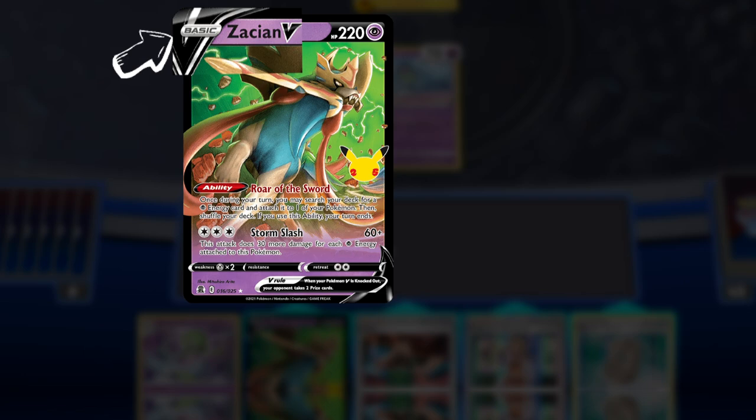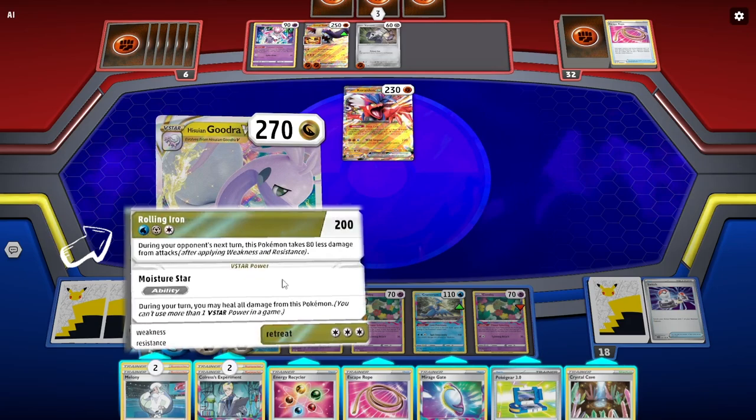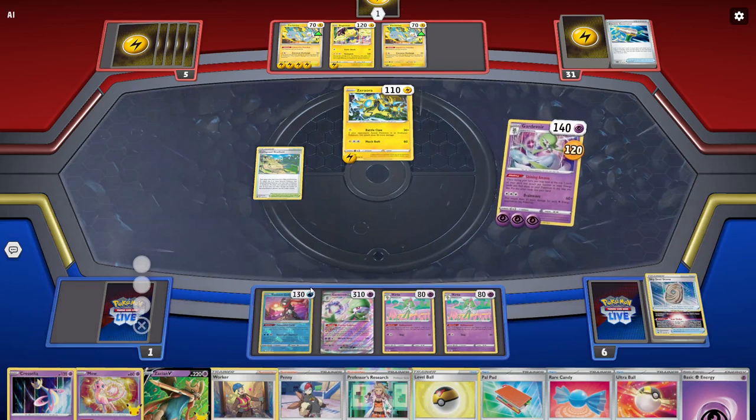Pokémon have different attacks and abilities that they can use. Most attacks require a certain amount of Energy cards in order to use them. Pokémon also have HP, which lets you know how much damage that Pokémon can take before it is knocked out.